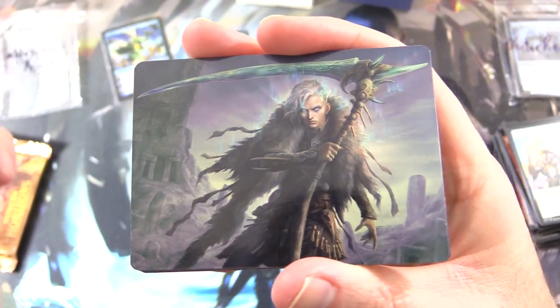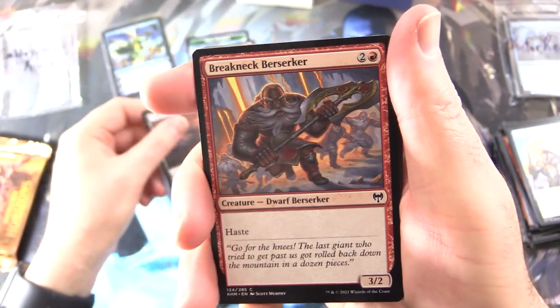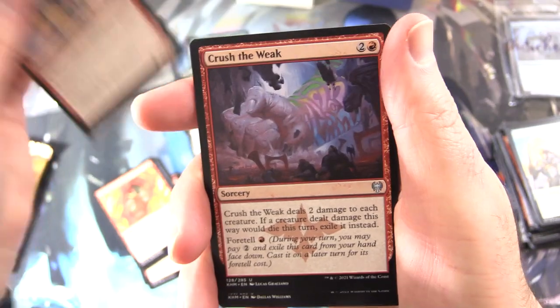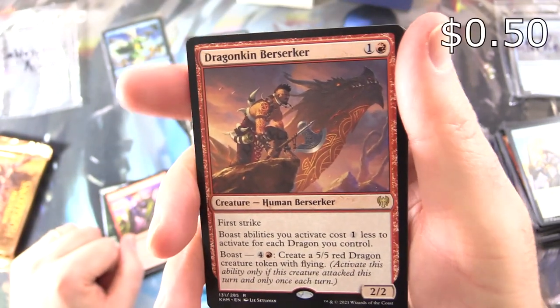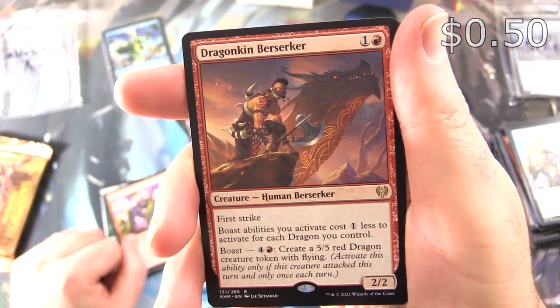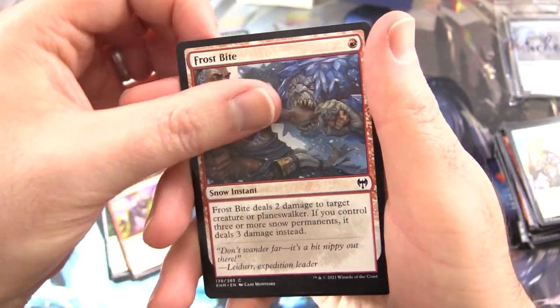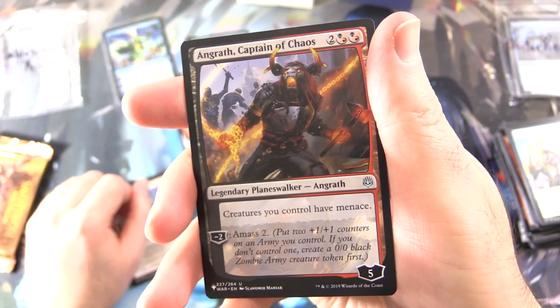Kaldheim Set Booster — looking forward to getting stuck into tons of these in the coming weeks, and seeing what's on the list. Is that Egon, God of Death? Got it. Sulphurous Mire — I'll throw that in. Breakneck Berserker, Hedgie Mob — the Troll Berserkers have been trolled again — Tormentor's Helm, Open the Omenpaths, Axgard Cavalry, Crush the Weak, Elven Bow, Provoke the Trolls — it truly is Troll Day today. And the rare is Dragonkin Berserker — Creature Human Berserker, 2/2 for 2, First Strike. Boast abilities you activate cost one less to activate for each Dragon you control. Boast — 4 and a Red: create a 5/5 Red Dragon creature token with Flying. And Frostbite, Foil Wings of the Cosmos. And this is fun — Angrath, Captain of Chaos! Did not expect to see him here. This is from the list — you can tell by the little planeswalker symbol in the lower left corner.